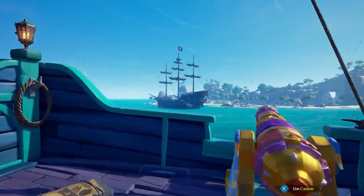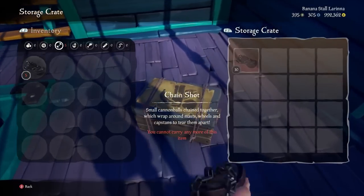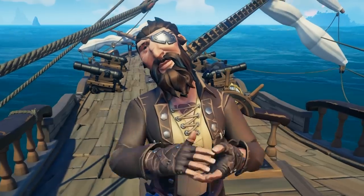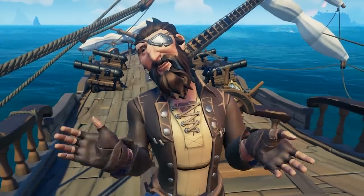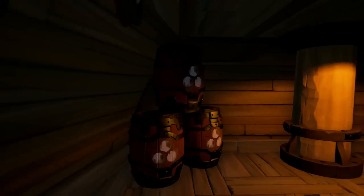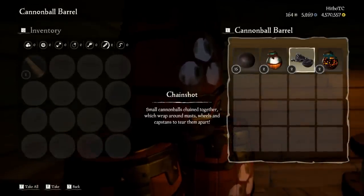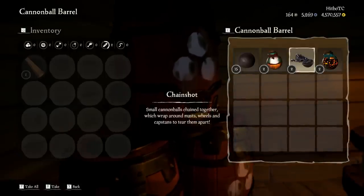With the introduction of the chain shot, you scallywags are probably wondering what are the best ways to use these new beauties, and how in Wailord's name do I aim them? Well, don't worry your pretty little cursed hearts, I will show you everything you need to know. Let's start with where you can find them. You can now find chain shots along with firebombs and blunderbombs stocked on every ship when you load in, which means every ship on the seas will have these in their arsenal from the beginning.